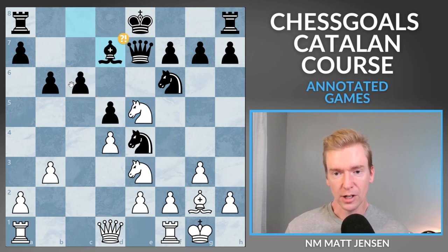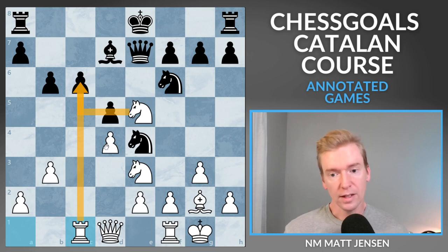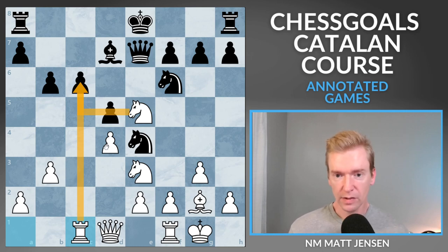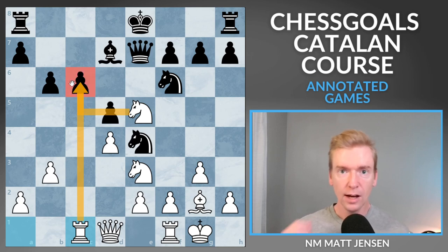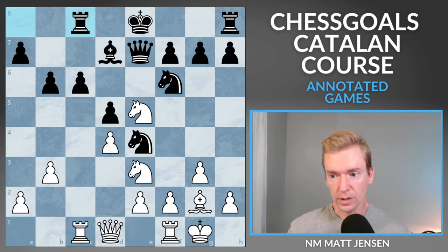My opponent guards with the bishop. Now look — another attacker on c6. I want to make this Catalan course easy to understand. What we did was take the development advantage, change the pawn structure slightly to create this weakness on c6, and now one piece after another we're attacking the c6 pawn. It's really simple chess so far — nothing crazy has happened, and we're up one point according to Stockfish.